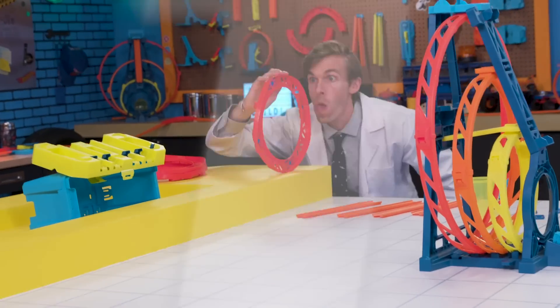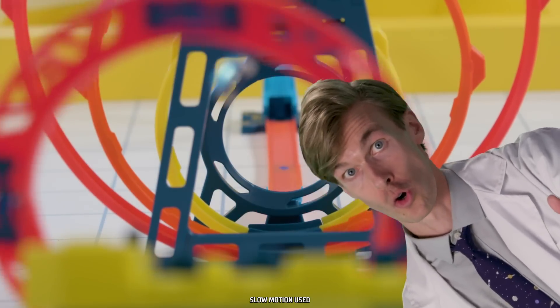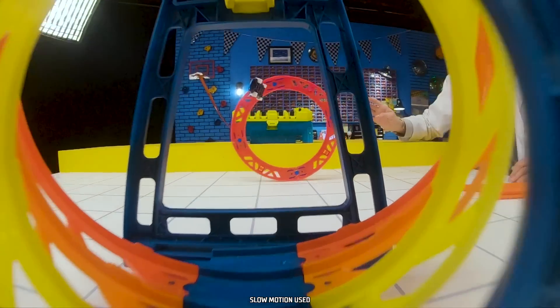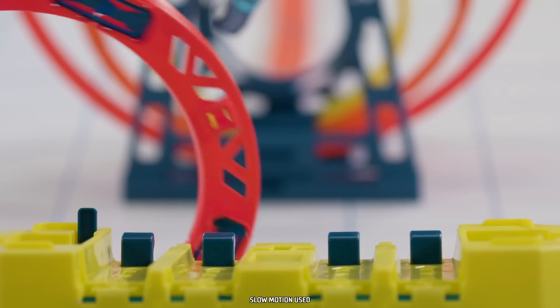Three, two, one, go! Oh, let's see that in slow motion. The triple loop short ramp has a low angle trajectory — this ramp is good for trick shots where the car needs to launch close to the ground. That was epic.